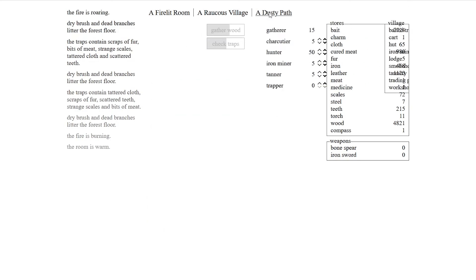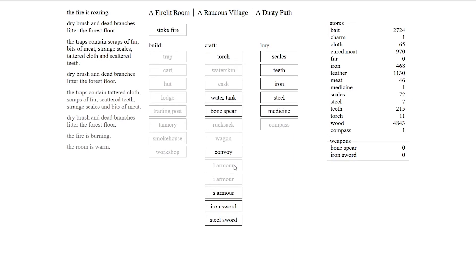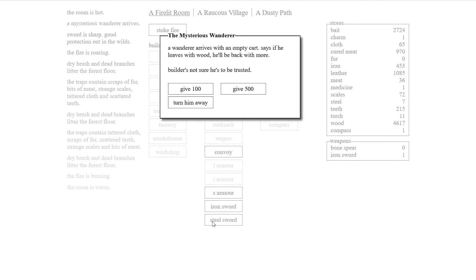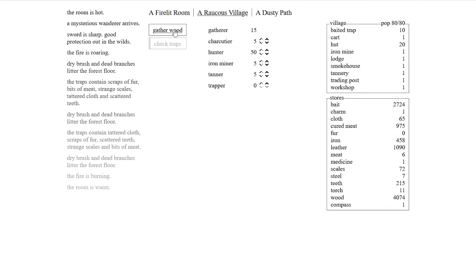We did die in the last episode. So we need to build an iron sword. How much iron we got? Plenty. The mysterious wanderer — a wanderer arrives with an empty cart. Says if he leaves with wood, he'll be back with more. The builder's not sure who's to be trusted. We have tons of wood, so why not? Be a bit generous.